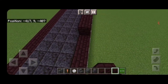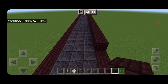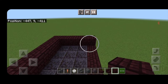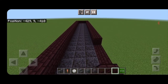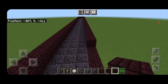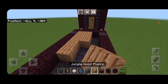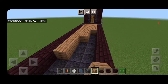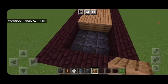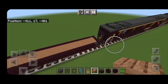Come back up top and do another full line of nether brick on this outside edge down to the other end, same thing over here. Then fill this whole top middle three end-to-end with jungle wood planks. Come down to the front end of the car here.